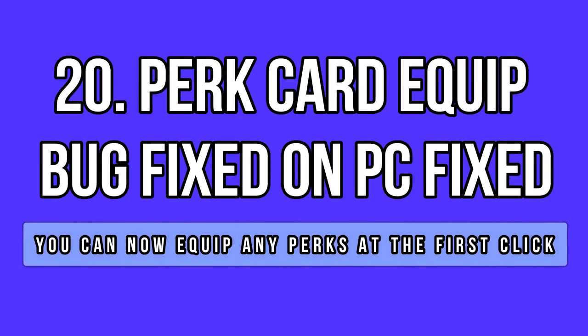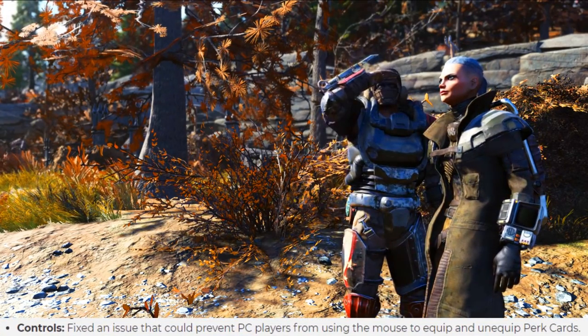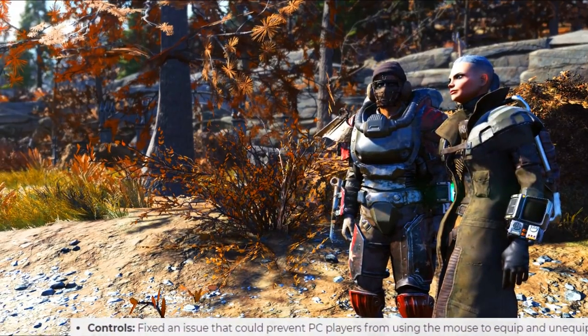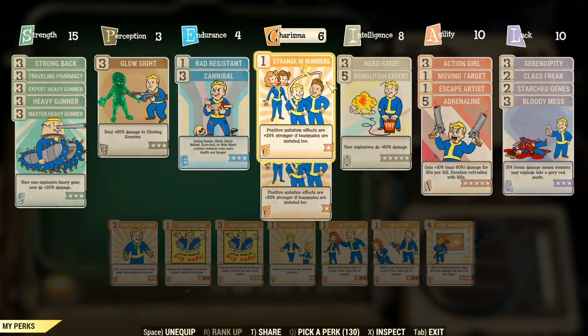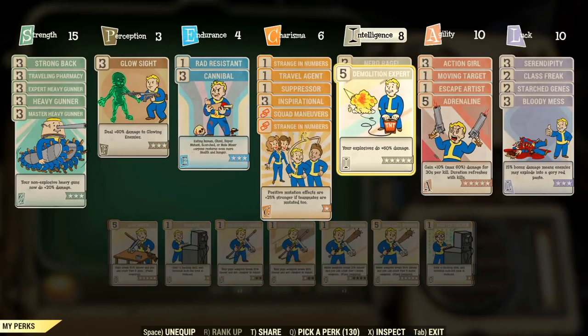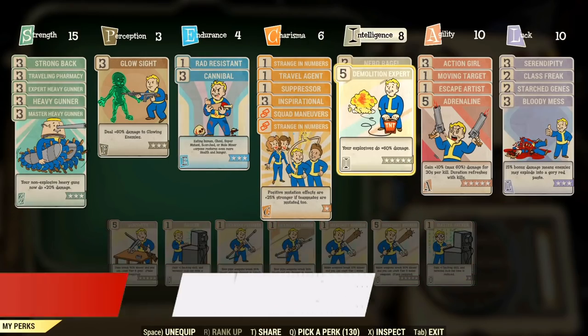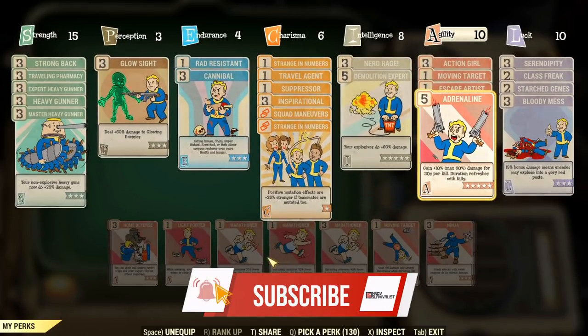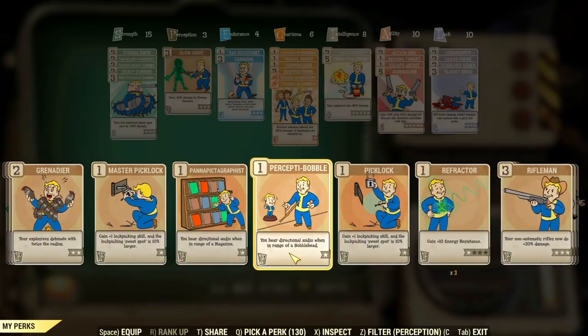Another legendary bug has come to an end. It seems like Bethesda is really committing to fixing these old school bugs, and I'm not complaining — I'm just surprised, shocked actually. This one is also fixed: before, on PC, you had to click several times to unequip and equip certain perks, even to select an attribute tag. Now everything seems to be working fine with just one click, the way it was always supposed to be.